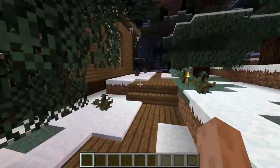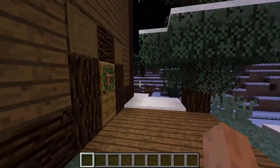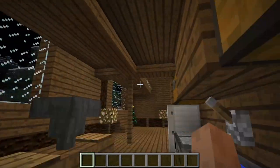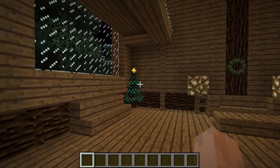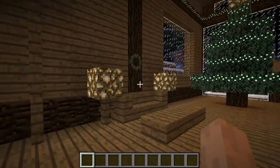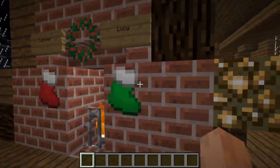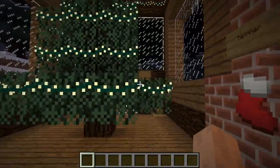We'll walk down the spruce pathway into our log cabin in the woods. There's a wreath on the door — walk in and there's a little Christmas tree in the corner with a star on top, lights strung all around the rafters, another wreath here, and over the fireplace a couple of stockings.